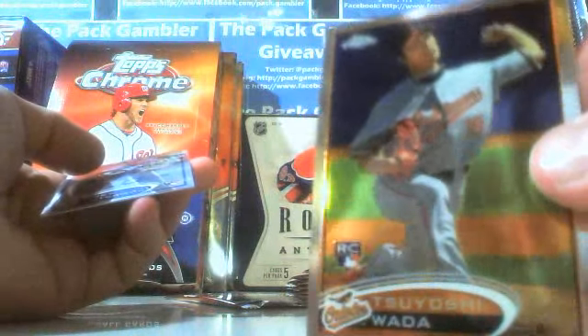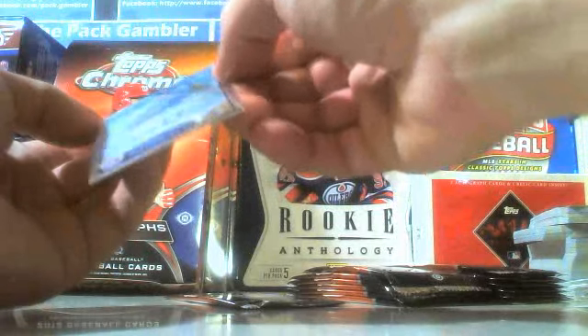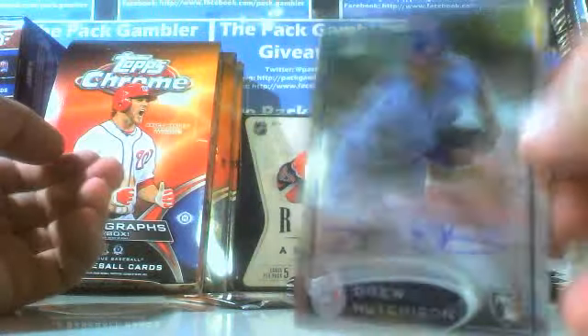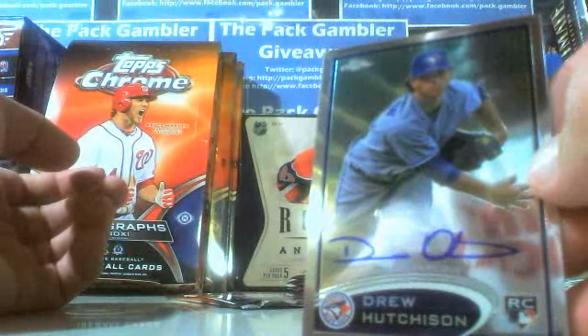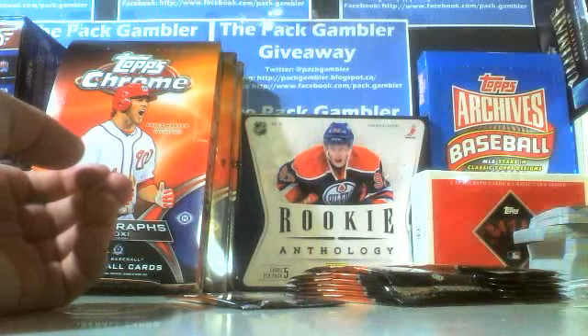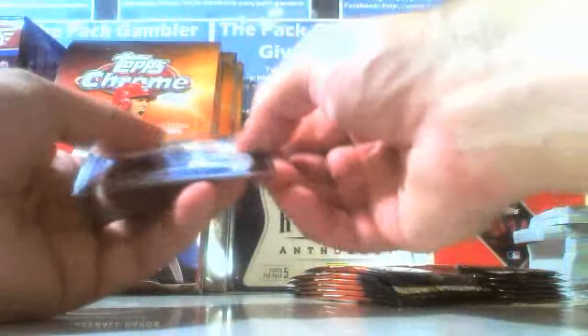Wayda rookie — I can't say his first name. And our second rookie, it's with the base again. I don't know — it must be the base for some reason. Our other base had a bit of a scratch at the top. Drew Hutchison auto rookie has a bit of a scratch at the top. Hopefully that's not a reoccurrence with all the rookie autos, but we'll see.